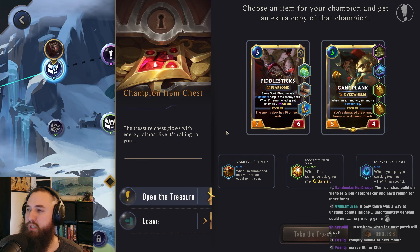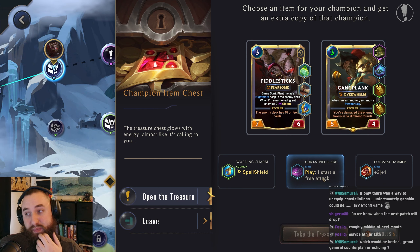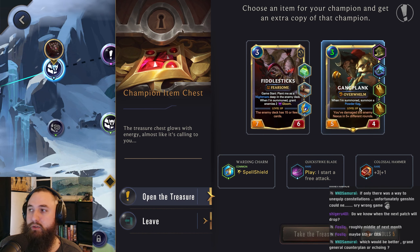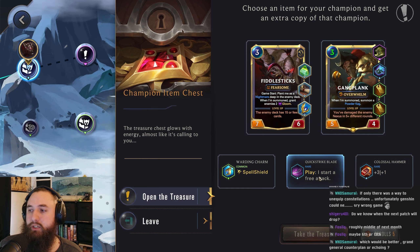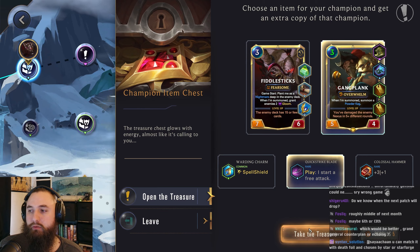Champion Item — don't particularly care about any of those. Let's do one reroll. Play and start a free attack — that's actually pretty nice. We could go for Colossal Hammer so it hits a little harder, but I think we'll go for the free attack. The one issue, especially into Lissandra, is she's probably going to be able to Frostbite us. But it would give us another Strike off, so yeah, I think we'll try it.